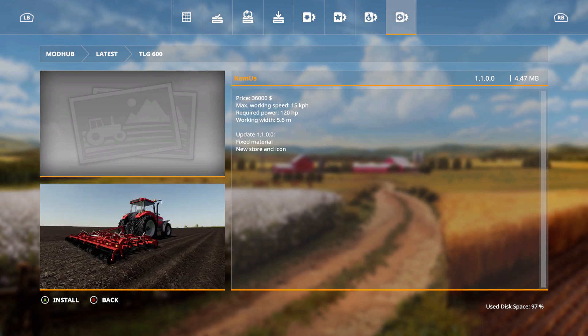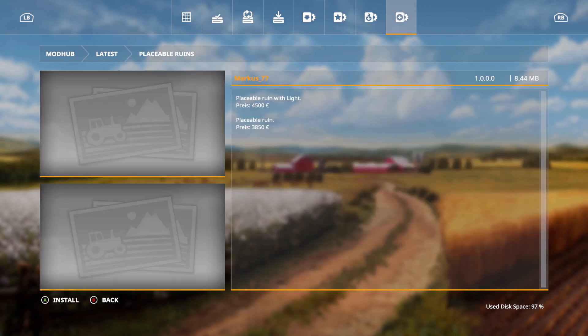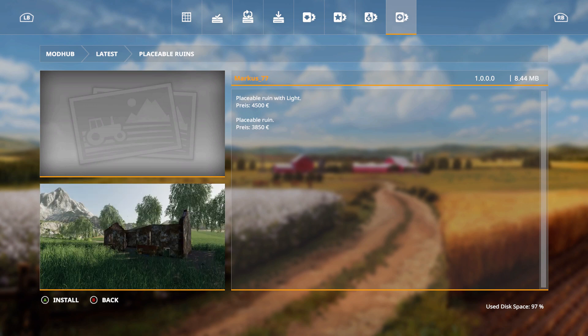We also have the TLG 600 — price is 36,000, max working speed 15 kilometers per hour, required power 120 horsepower, working width 5.6 meters. The update fixed the material and added a new store icon. We also have placeable ruins with light — price is 4,500 euros; the placeable ruin priest is 3,850 euros.